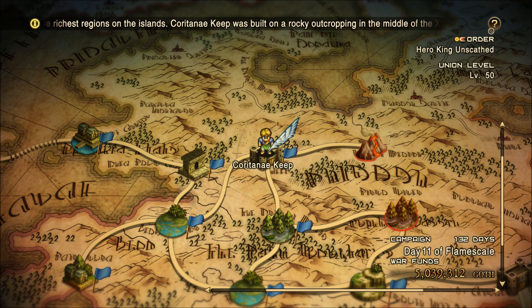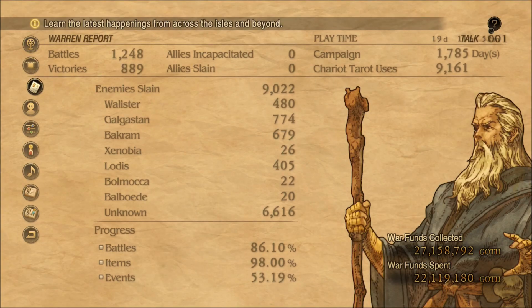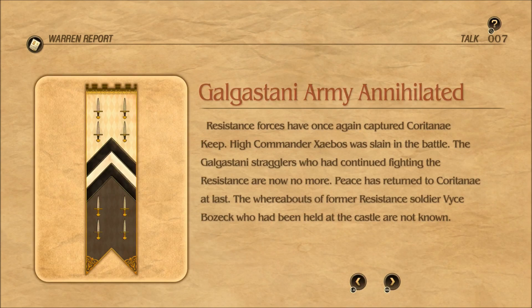Hello everybody, welcome back once again to the Tactics Ogre Reborn walkthrough, making our way through Chapter 3 Neutral. Let's check the talk topics: Galakstani army annihilated, resistance forces have once again captured Khoritani Keep, High Commander Zabos was slain in the battle. The Galakstani stragglers who had continued fighting the resistance are now no more — peace has returned to Khoritani at last.